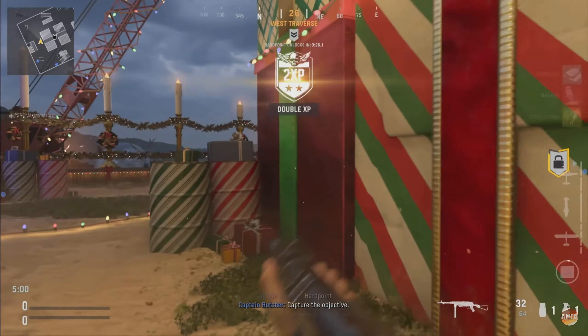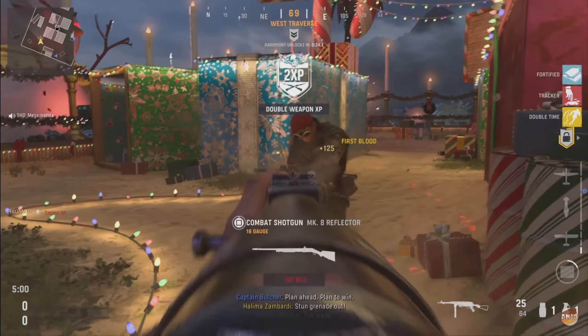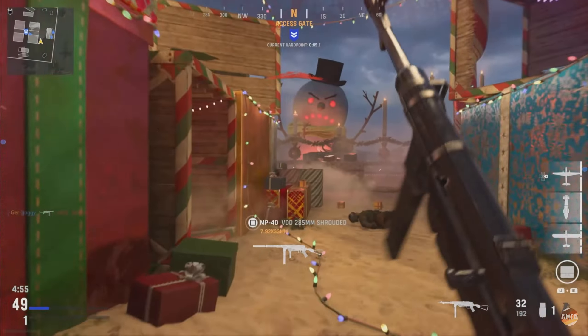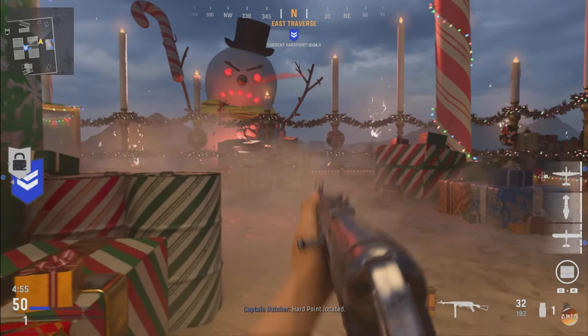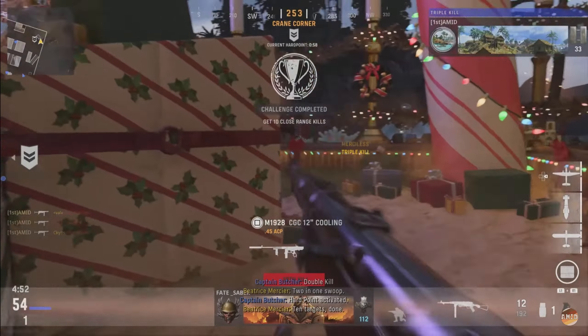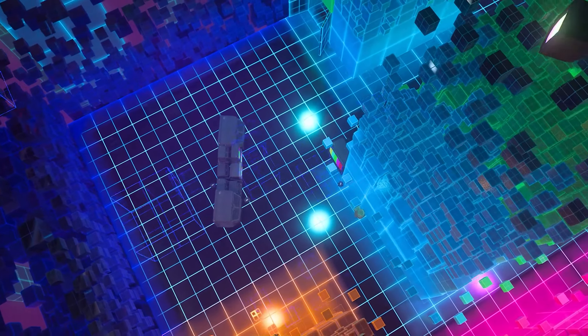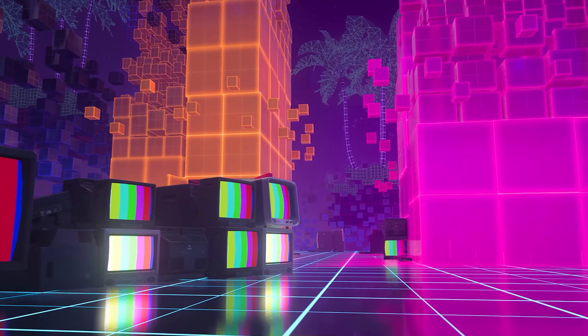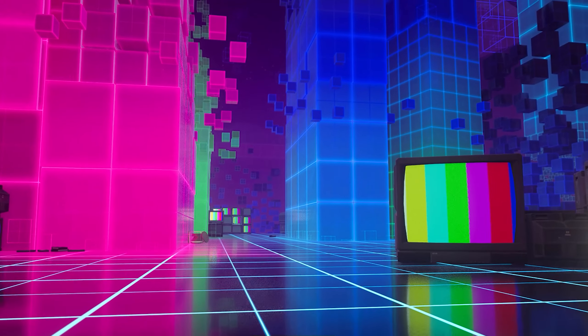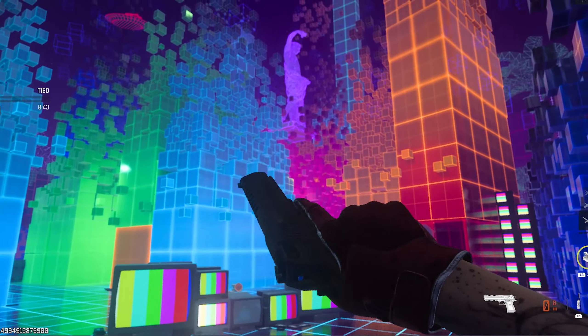Can't forget about Shipmas 1944 from Vanguard either, with the containers being wrapped in paper, an angry snowman looking over, a giant candy cane, and of course a big Christmas tree. And last there is Stay High, an 80s retro vibe version with TVs, pizza, and lots of colors, based on the Cat High map.